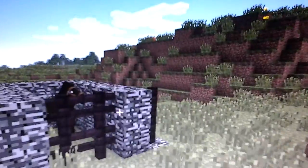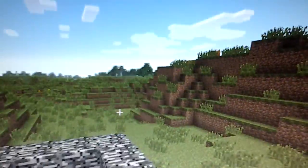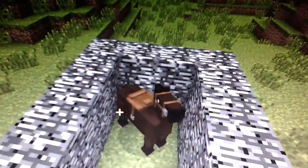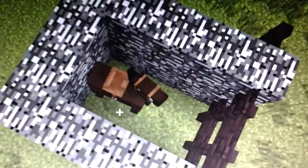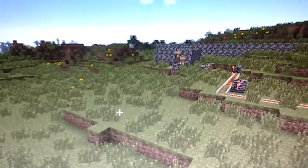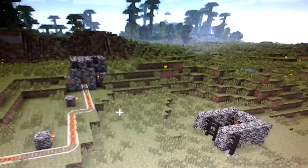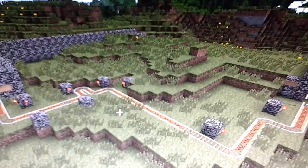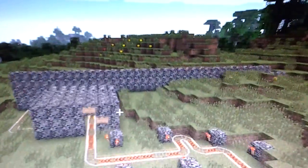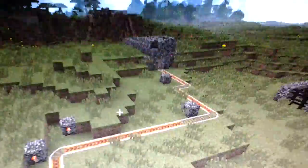Over here I have the little stables to keep a horse. I just tamed it a few minutes ago, so that was basically a last-minute touch. I'll probably move the horse closer to the bunker. Also, as you can see over here, I've got this wall as fortifications.